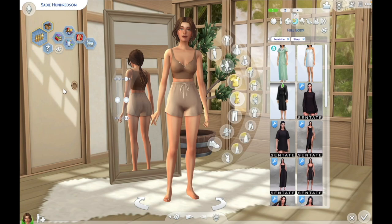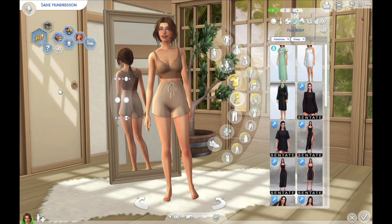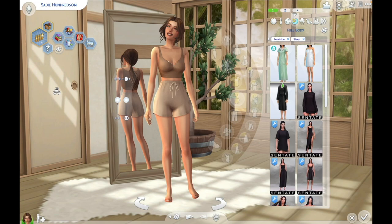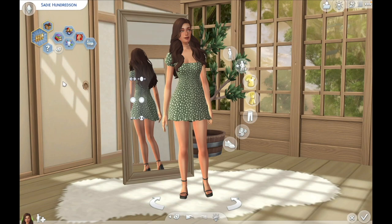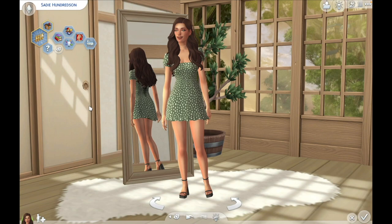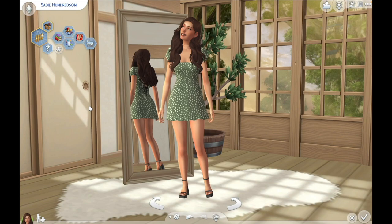Moving on to sleep — I kept it simple with her pajamas, these shorts and this top. For her hair I wanted to keep it a bit messy — like, you know, she's going to be a mom. She also has a second outfit, just a plain t-shirt. Moving on to party — this is her party outfit. I think she turned out even better than I thought she would. I just really like her vibe. Let me know what you think in the comments — do you like our matriarch?